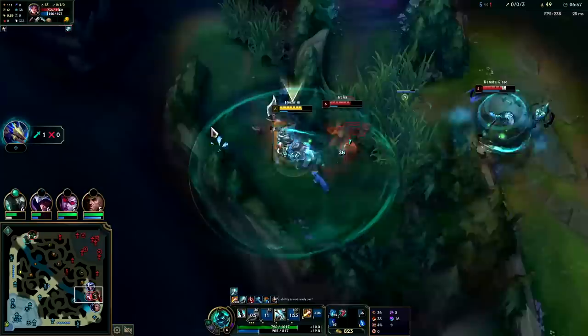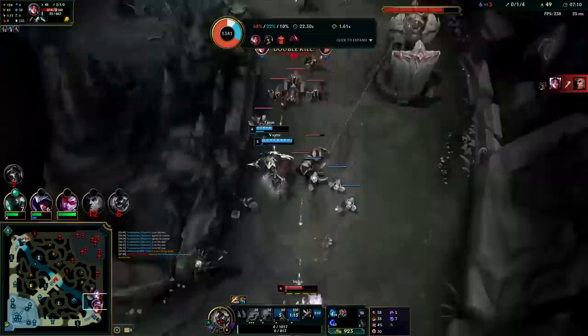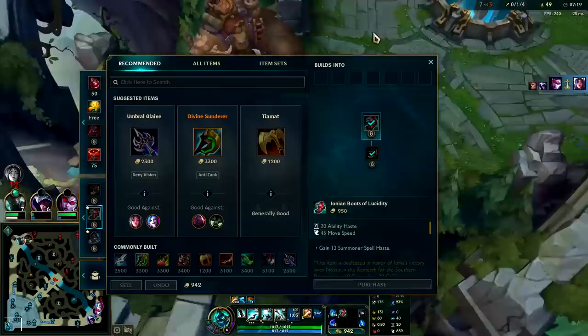Getting some mana back. I need something though — my teammates are doing absolutely nothing. Talon just watched me die — that's really something. Now we know not to play for Talon. He gets really scared, but once we're dead he thinks 'now that Hecarim's dead, maybe I have a better chance' — because that's how League of Legends works.